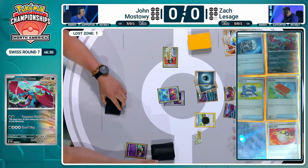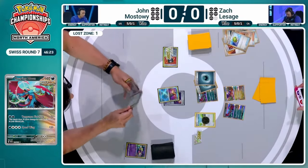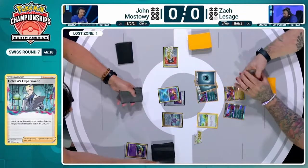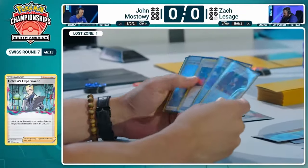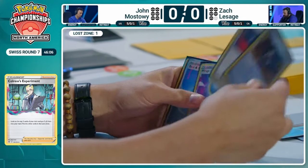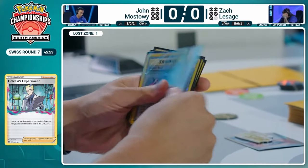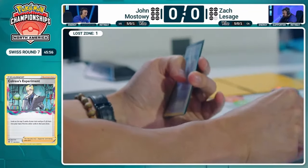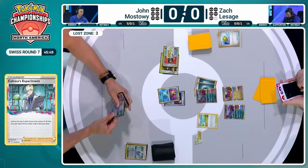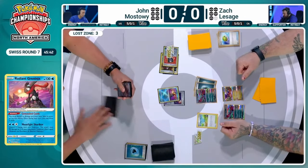Going back over to Jon, all he's got is Radiant Greninja with a Rescue Board. Is that a Mirage Gate in hand? Lots of Mirage Gate. There is at least a Colruses, so Jon starts with a five-card dig via Colruses Experiment to fuel the Lost Zone. Nest Ball in hand; Roxanne seems like you have to keep it even though it's not great for now; a switching piece; and the last Water Energy available. You never really want to Lost Zone Mirage Gate if you can help it.